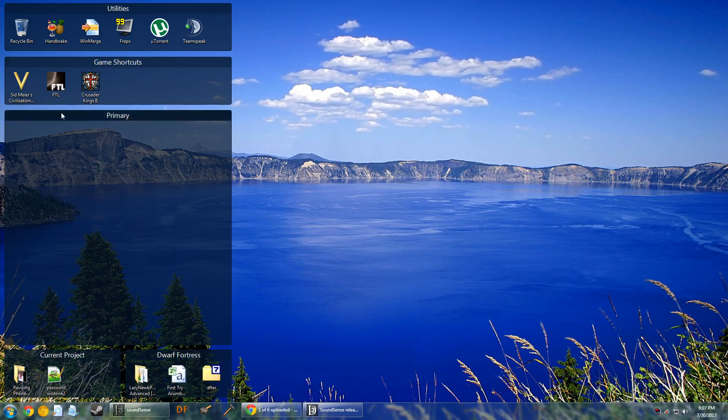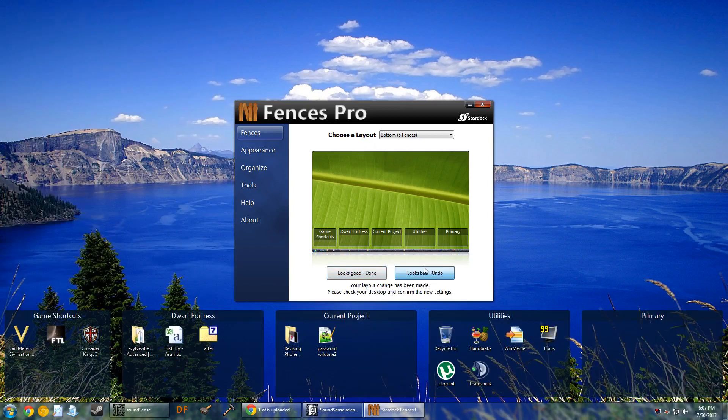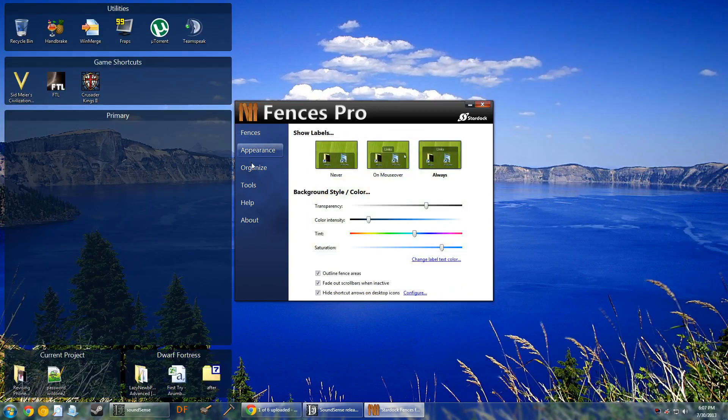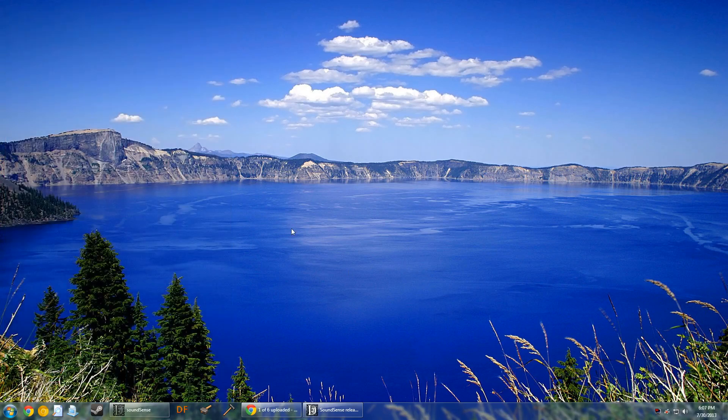It creates these little boxes that you can configure, rename them and stuff, with a whole thing for configuring settings. You can double-click and it goes away. You can configure it so that certain icons automatically go into certain fences. This isn't like a promotion for it or anything, I'm just excited about it. The best thing is you just double-click and it goes away. I have everything filtered into a primary fence. It's convenient for me, so I like it. Stop judging me.